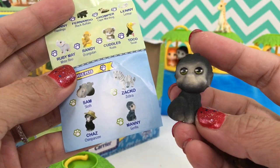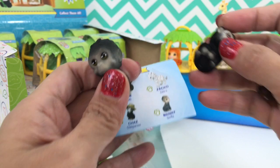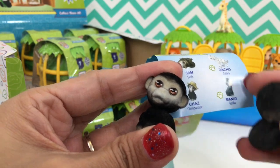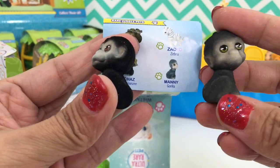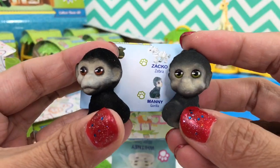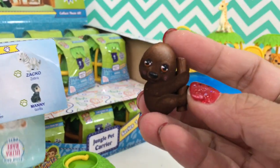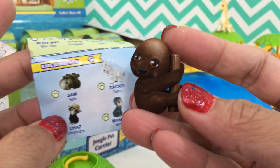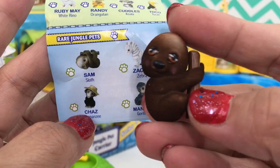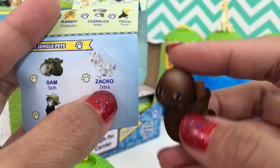I think this is Manny the gorilla - I made a mistake. This one makes me confused because he doesn't have a hat, so this is Chess the chimpanzee, and this is Manny the gorilla. Chess chimpanzee has brown eyes and Manny gorilla has green eyes - Manny's green eyes look real! And this one is Sam the Sloth - cool, that's perfect! We got three of the rare jungle pets and we only need one more, which is Zaku the zebra.